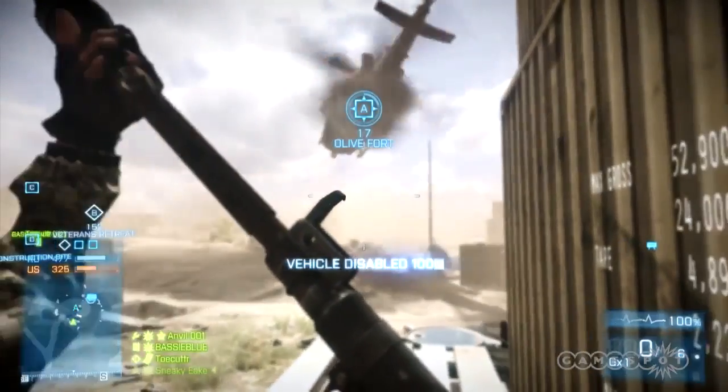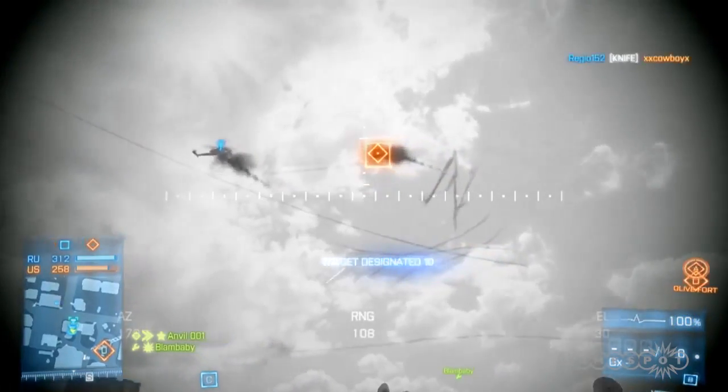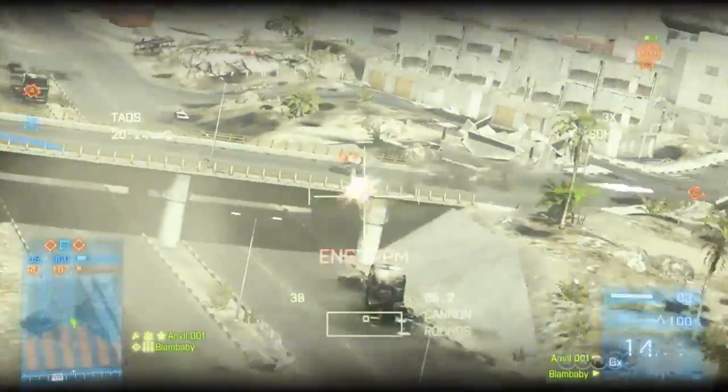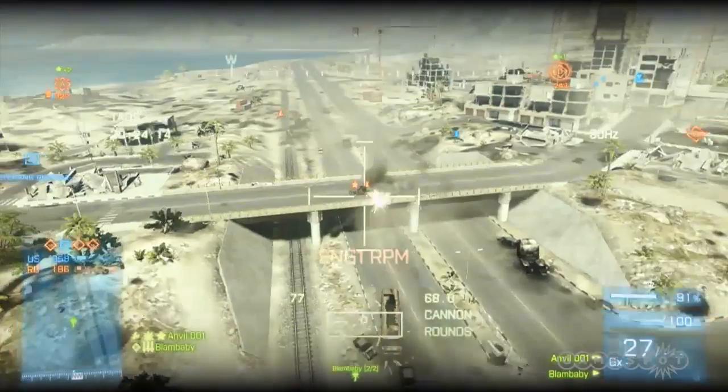Some of the things we're going to cover today are what to do if you're by yourself, how to buddy up and use a Soflam and a Javelin, getting in a tank with a CITV station and guided shells, and also maybe get you to the point where you might be that pilot. One of the best solutions is becoming the enemy.